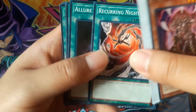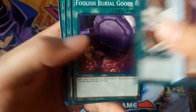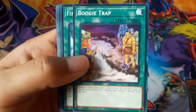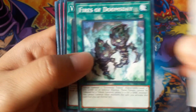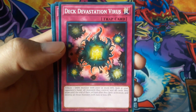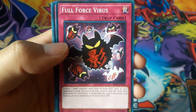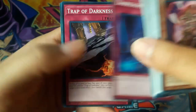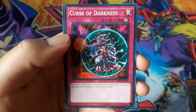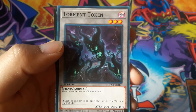Recurring Nightmare. Allure of Darkness. And Destruction. Foolish Burial Goods. Boogie Trap. Fires of Doomsday. Veil of Darkness. Crush Card Virus. Deck Devastation Virus. Eradicator Epidemic Virus. Full Force Virus. Dark Light. Trap of Darkness. Mind Crush. Rise to Full Height. Curse of Darkness. Sinister Yoroshiro. And the Torment Token.